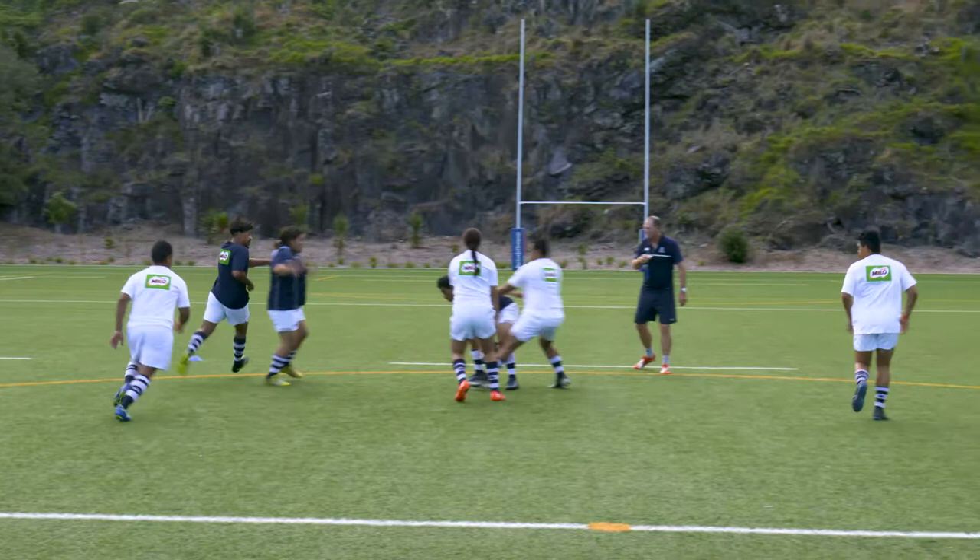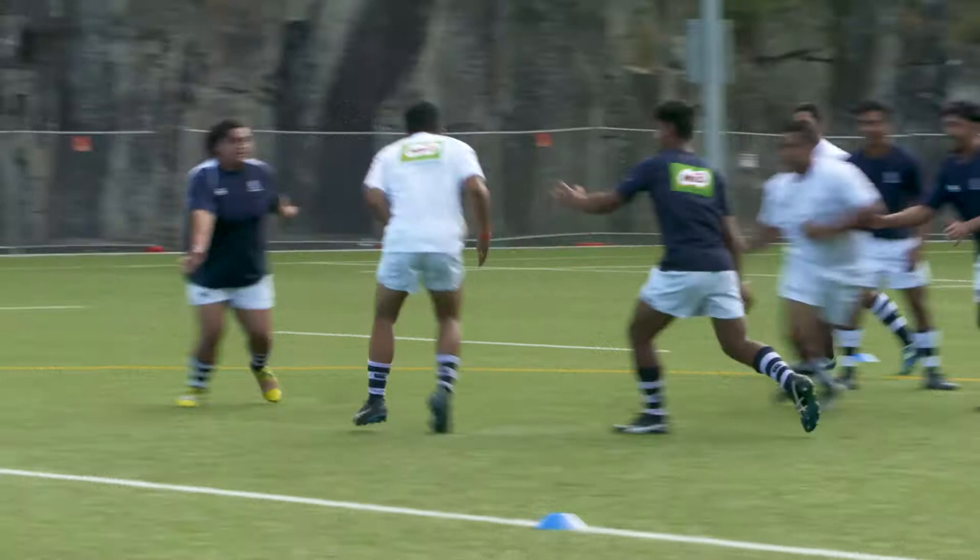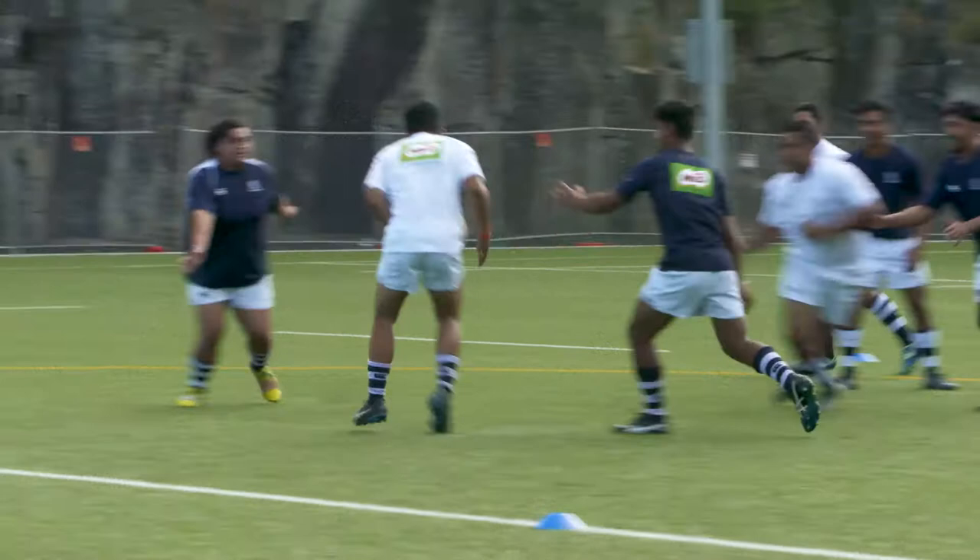Touch the Ground and Pass is a modified game to teach players about catching and passing in a varied environment. Set up a 15 meter by 15 meter grid with players divided into two teams.